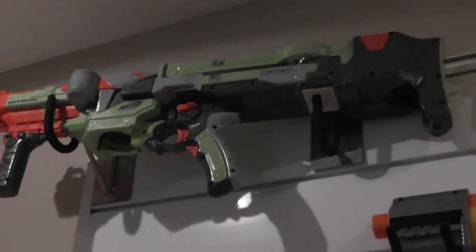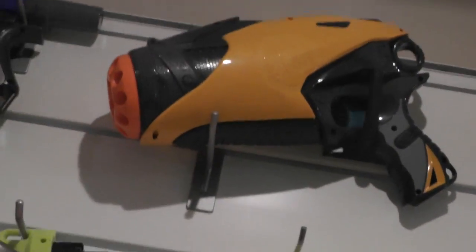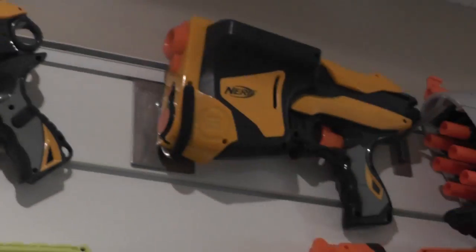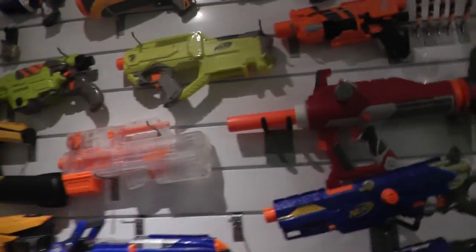Up here at the top row, I have a Vortex Nitron, a modified Recon, a modified Retaliator, a Speed Swarm, a modified Speed Load 6, and a modified Hornet. That's it for the main wall — I went through that much faster than my first video, just because it's so much easier to access everything now that it's all mounted.